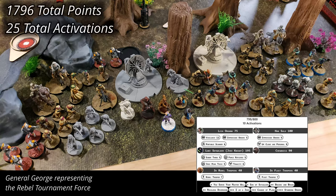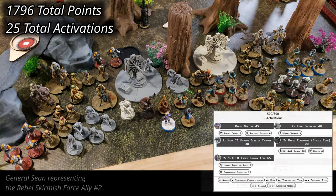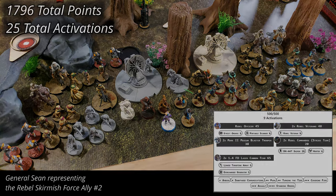Over on the Rebel side, Leia Organa and Han Solo lead the combined forces, with Luke Skywalker and Chewbacca, three units of Rebel troopers, and three units of fleet troopers making up the competition force. They've brought two allied forces of Rebels: the first is an assault group consisting of Cassian Andor, Boba Fett, two units of Rebel troopers, and two units of Tauntaun Riders. The second is a defense force led by a Rebel officer, with two units of Rebel veterans, two units of Rebel commando strike teams, two Mark II medium blaster troopers, and two 1.4 FD laser cannon teams. The light side came in at 1,796 points with 25 total activations.